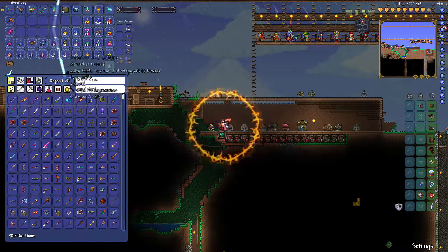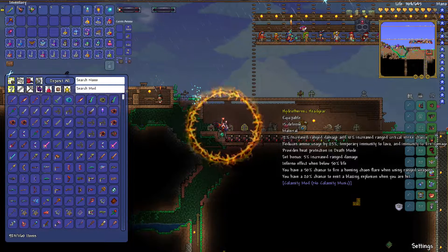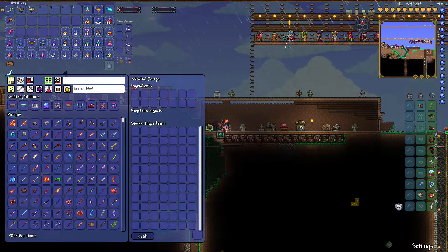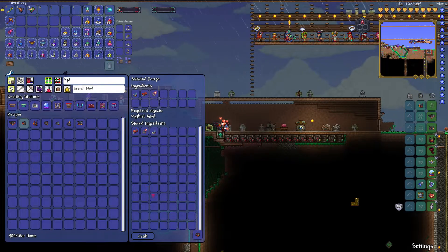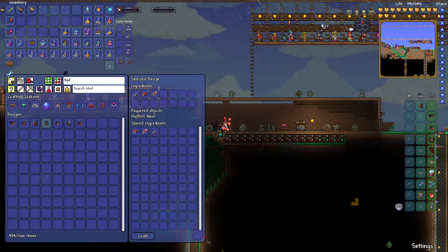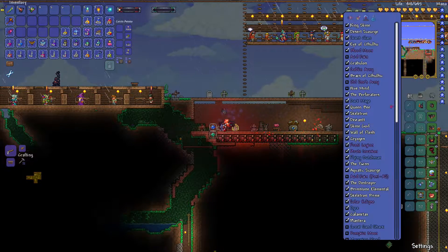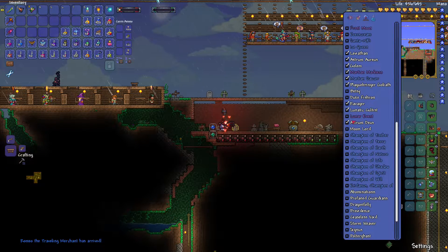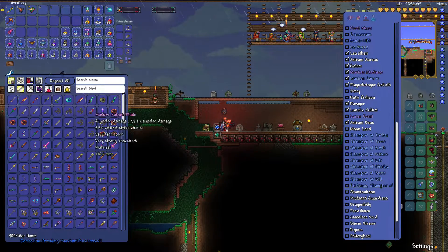I'll put that back and switch from ranged to summoner. Hydrothermic ranged — no no no — and summoner. Yeah. Now what kind of summoner would be best to use? Probably one from Astrum Deus, if there is one from Astrum Deus. I'm curious now.